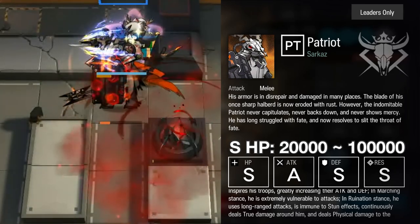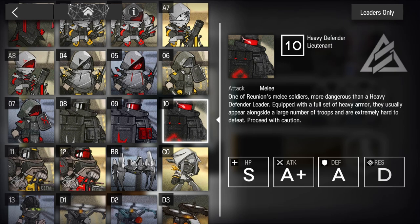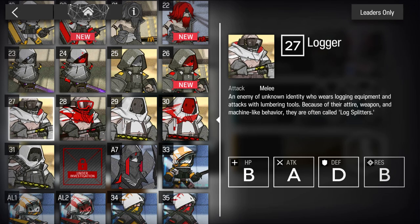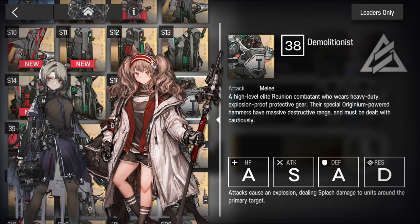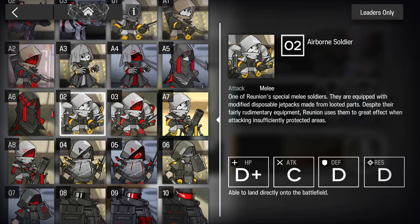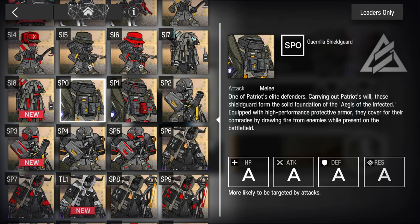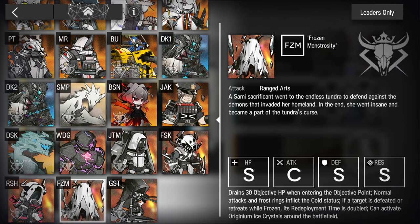Now that we've understood all the gradings, let me teach you what to do with this info. Most of the time, enemies have a distinct weakness — they are weak to either physical or Arts damage. Either Defense or Res will have a higher grade, meaning they withstand that damage type better, and the other will have a lower grade. Pinpoint which is the lower grade and use the relevant operator: guards and snipers for weak defense, casters and supporters for weak Res. If an enemy has both Defense and Res the same — if both are C or D, either damage type works fine. If both are B, well-built physical or Arts dealers should have no trouble. If both are A, your dealers need to be very well built, like Elite 2. If both are S, it's a very difficult situation.